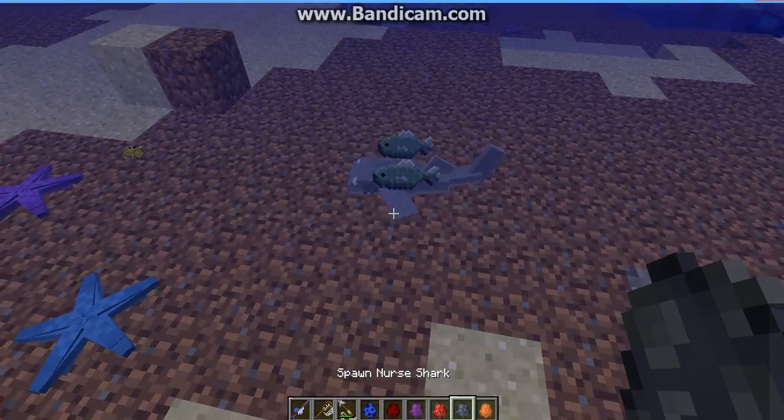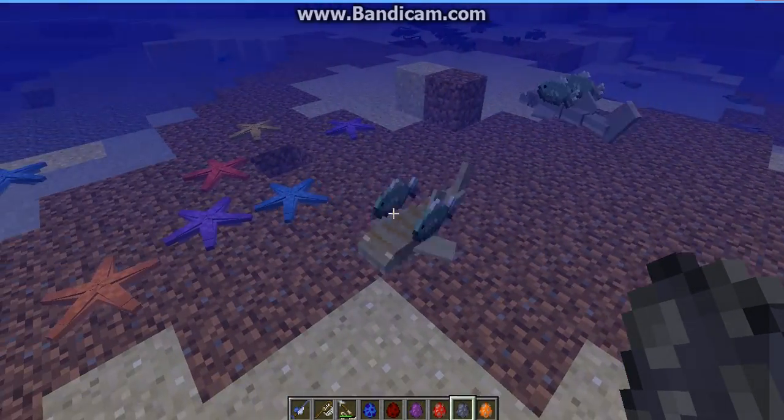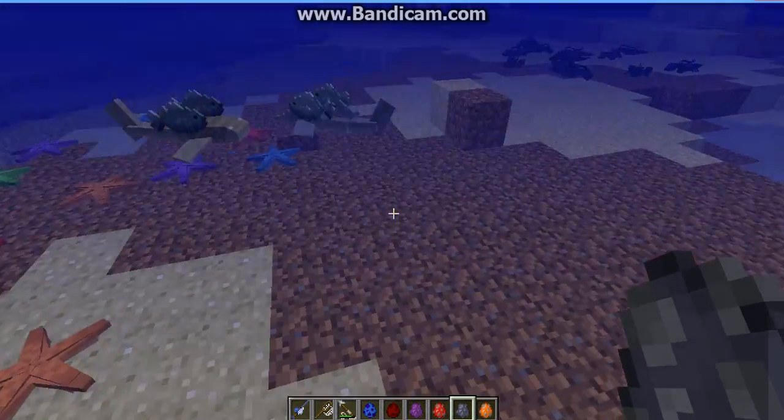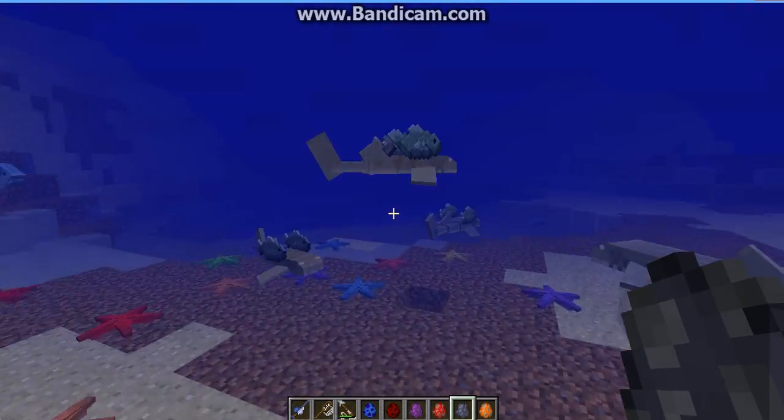Another thing that's really cool is they added nurse sharks with fish called lamoras that actually attach to sharks and get food — that's what they did there. Not all of them have it though. Some of them only have one, some of them have two.